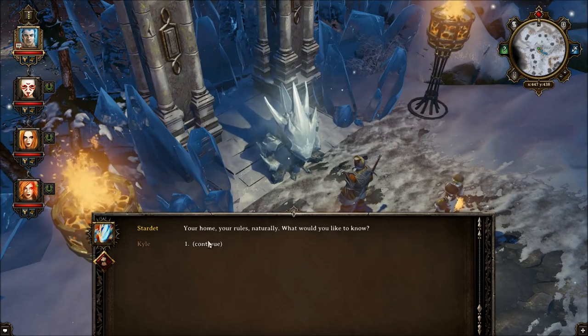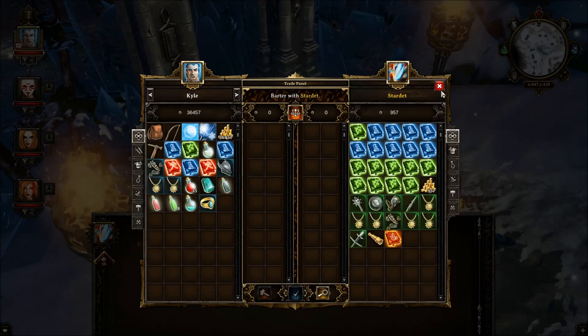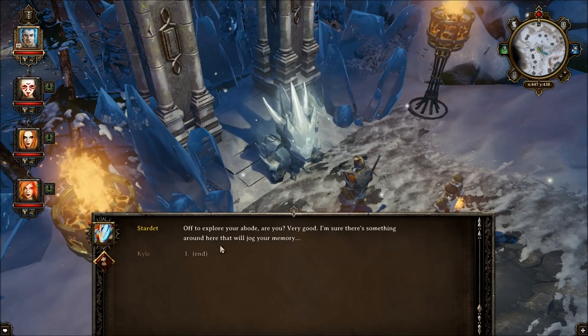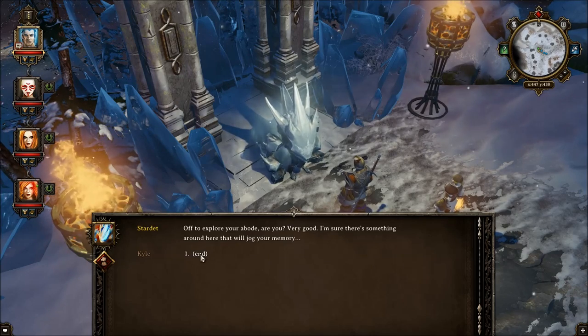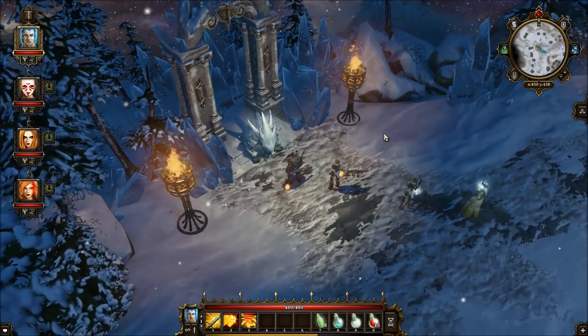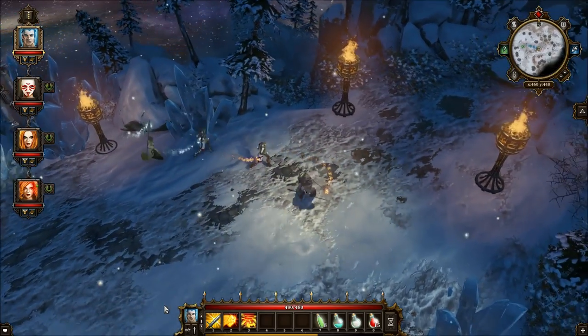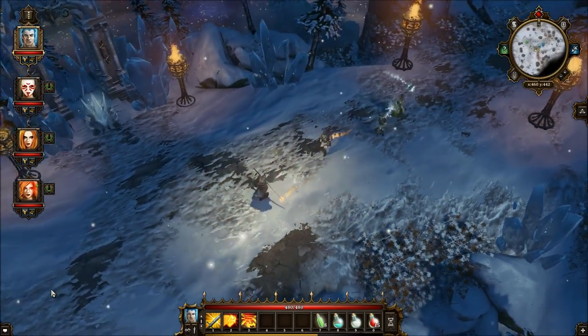I'd like you to train me in ice magic. Alright, okay. I'll take my leave. What — what did he mean by that? Jog my memory. Anyways, okay so we got that done.